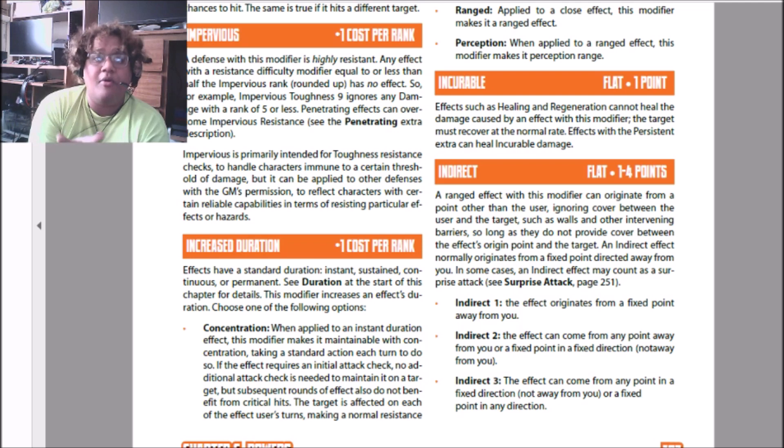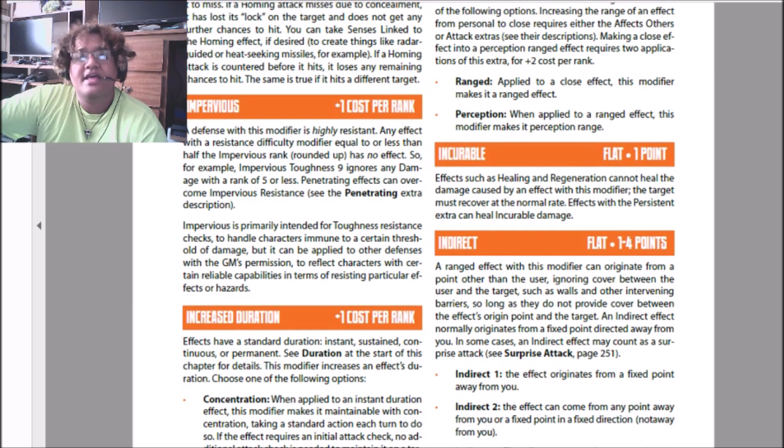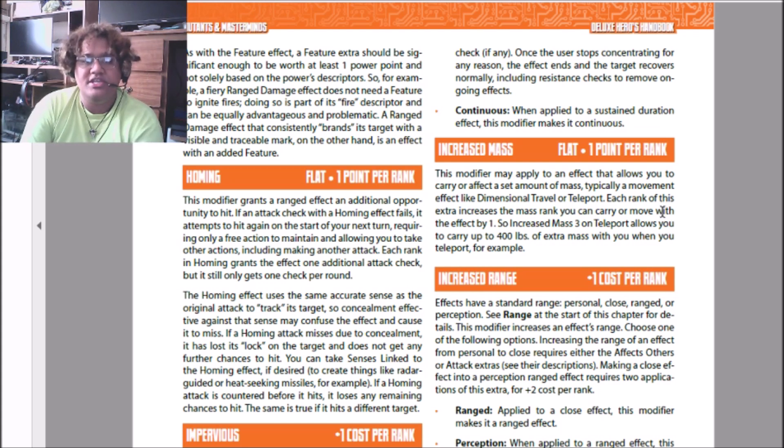For instance, if you fire a fireball, it would be like you're lighting the person on fire. So then every turn you spend a standard action and they make another toughness check. You don't have to make another attack check — you're good as long as you spend your standard action. But as soon as you stop spending your standard action, or you can't, then the effect ends. When this is applied to something that has a sustained duration, which normally just takes a free action to continue, it just becomes continuous — it's just always on.